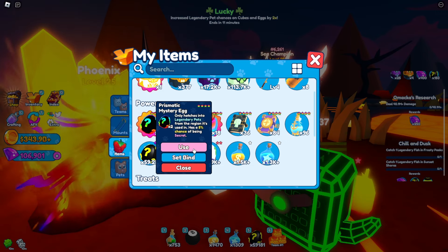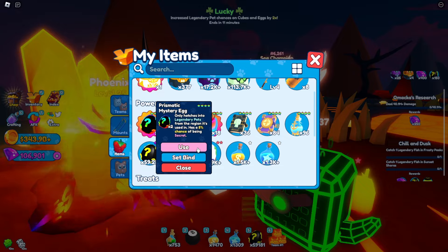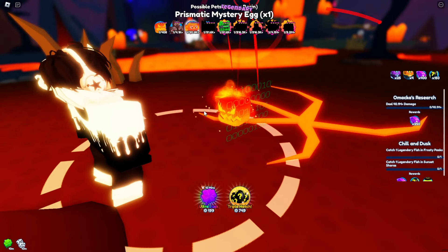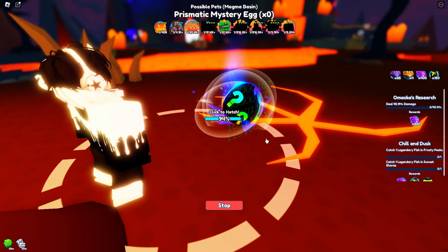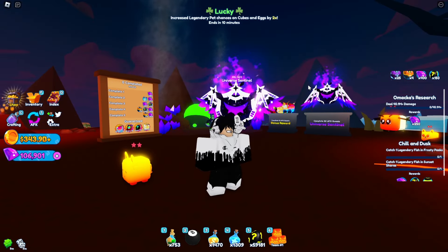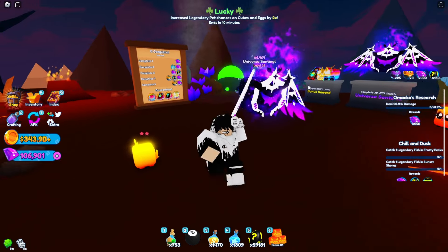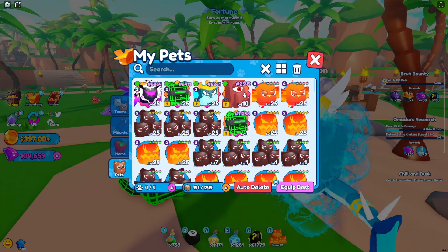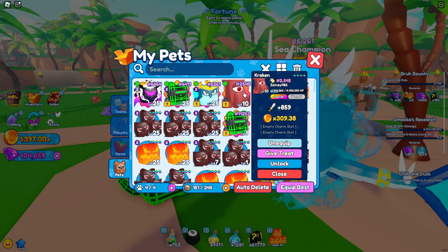Right now I have two prismatic mystery eggs so I'm gonna use them in this video. They have like a 5% chance to get the secret. There we go, it's finally opening and it's a Magma Cube. Don't worry, we have another chance - and it's another Magma Cube. Anyway, I forgot to show you guys how the Universe Sentinel looks.